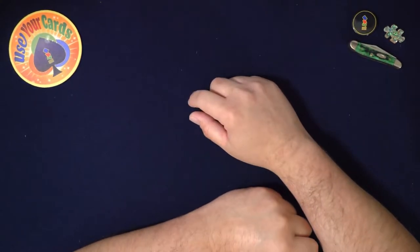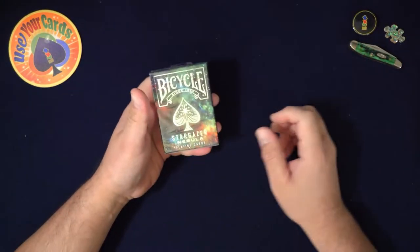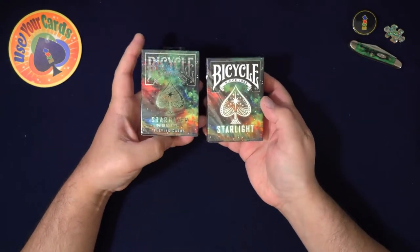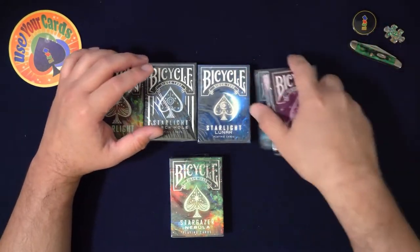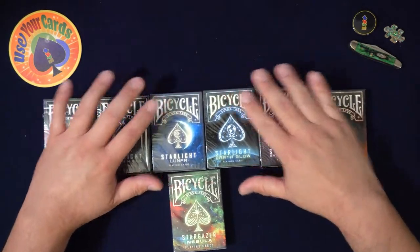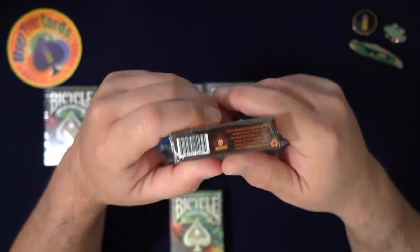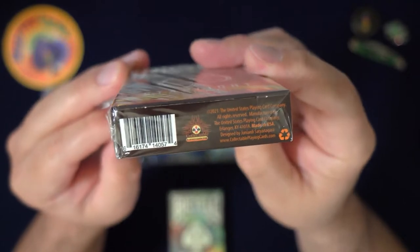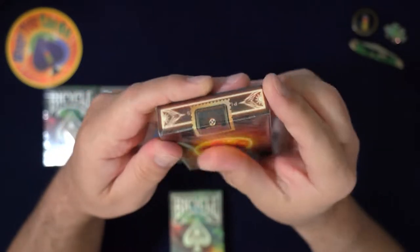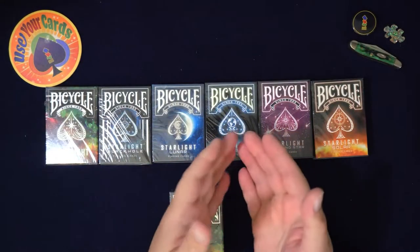Hey everybody, welcome to another episode of Let's Open Some Packs. Today I'm doing the Stargazer and Starlight cards. I got a bunch of them - the full Starlight series, which is this one, 'Welcome to Space.' These are from collectibleplayingcards.com - their logo is really hard to see right there on the card. Special limited run.